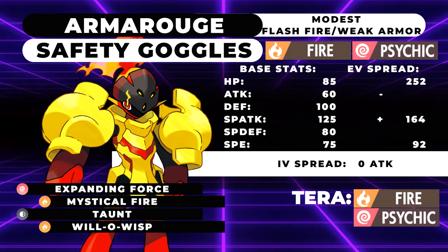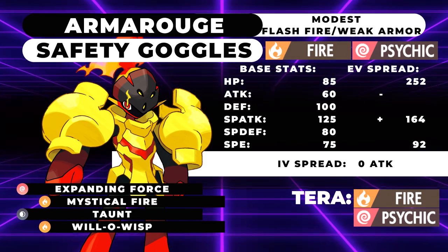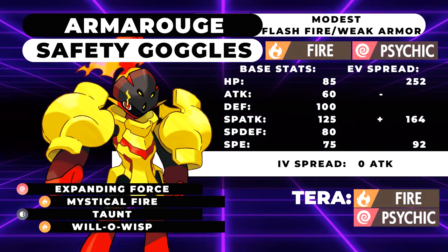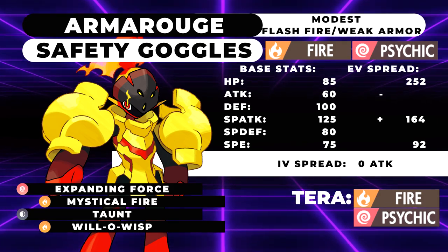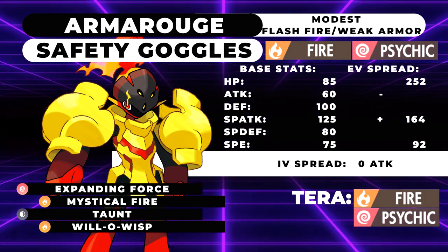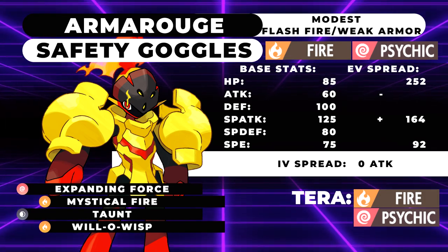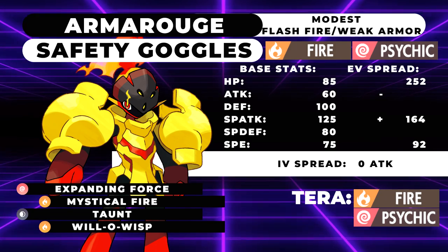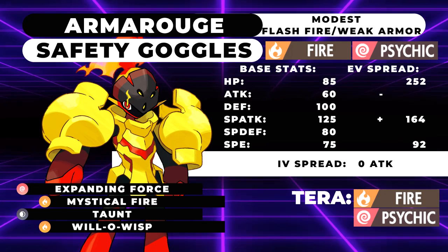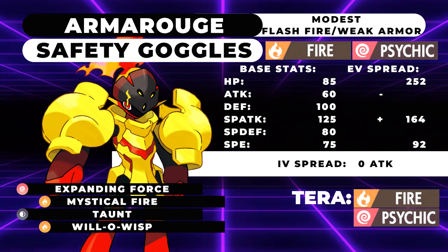As for the EV spread, we're running 252 HP, 164 Special Attack with a Modest Nature, and 92 Speed. At 92 Speed at level 50, you hit 107 Speed — that's what I like to call the golden benchmark. In Generation 7, if you wanted to outspeed Tapu Koko under Tailwind you needed 101 base speed. Now Dragapult exists which outspeeds that and is in Scarlet and Violet, so if you want to outspeed Dragapult — the fastest relevant thing in this format — you want to hit 107. And 92 Speed EVs with a Modest Nature hits 107 for this guy.